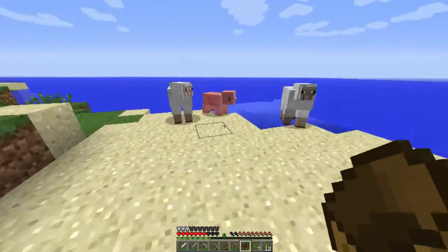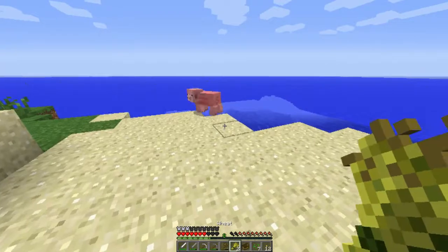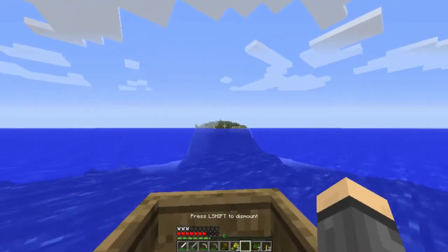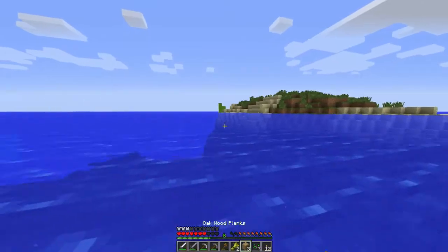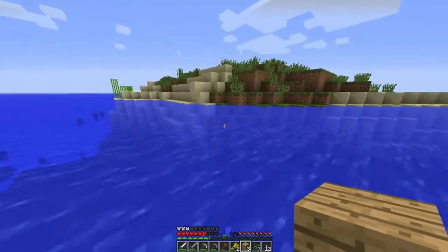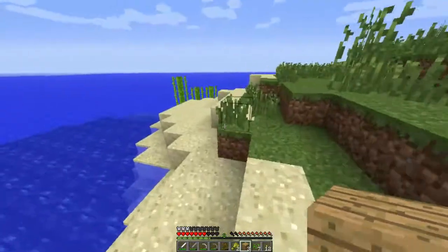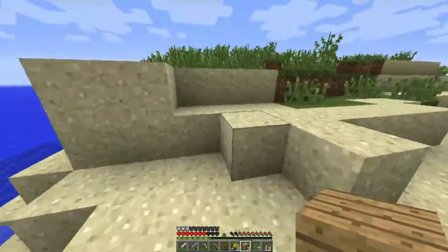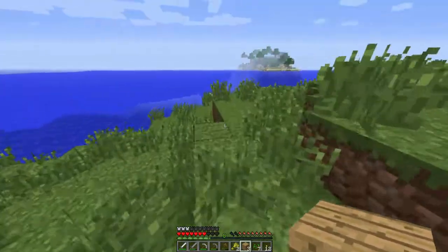Oh, I found a pig. You use carrots to breed pigs — we don't have any carrots. I'm going to make a boat and go to that other island. Is that sugar cane? I think I see sugar cane — good for making paper. My boat exploded! I don't know what I hit — maybe a lily pad. I'm getting loads of sugar cane. I thought this was a big island but it's really not.